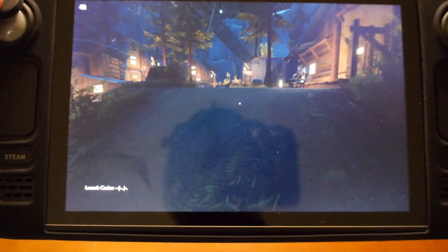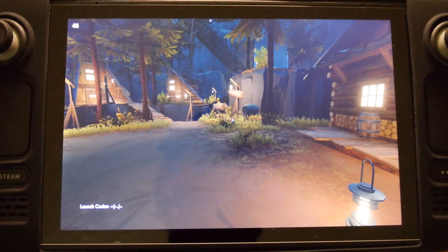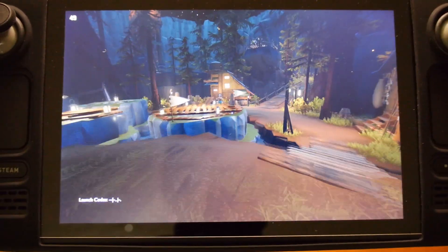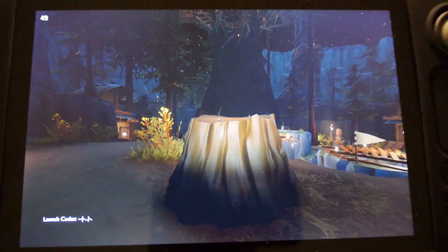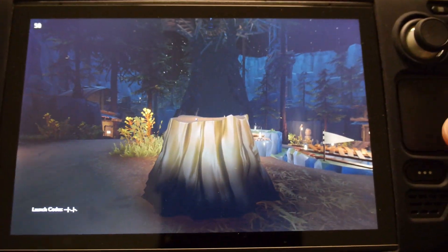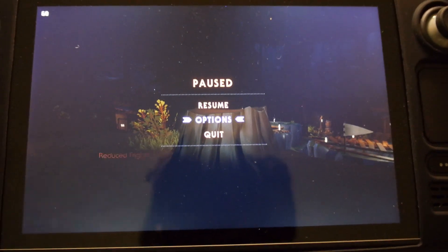I finally figured out how to get it to work correctly, because I think a lot of people don't really understand how to make FSR work — just to enable it in general. For Outer Wilds, and it turns out for a lot of other games too, you have to disable full screen in the game settings.